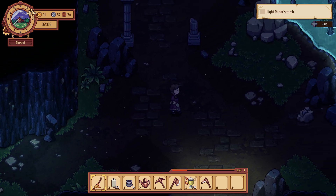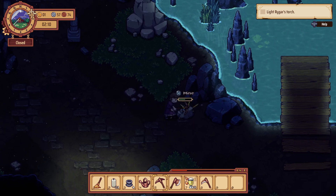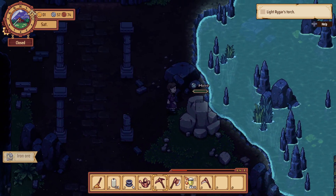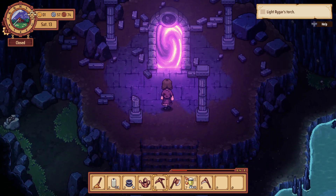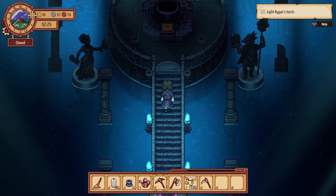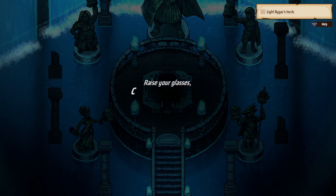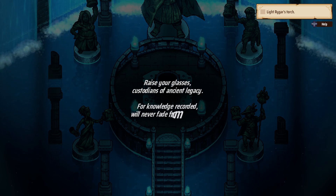Oh, there's a bat. Oh, we can mine here — let's grab some of this. Are we gonna be knocked out? Maybe we should hurry along. The portal. Light Riker's torch. Raise your glasses — custodians of ancient legacy, for knowledge recorded will never fade from memory.